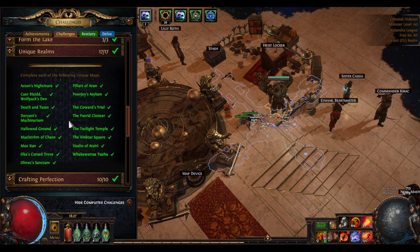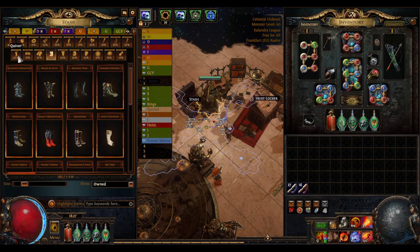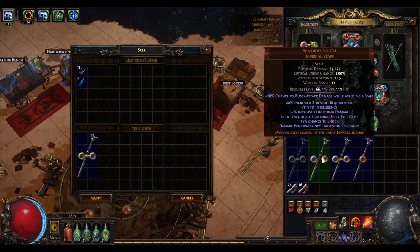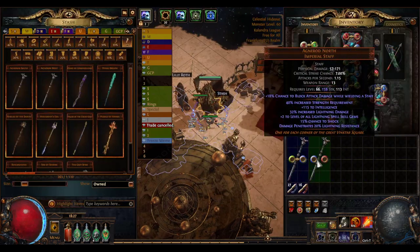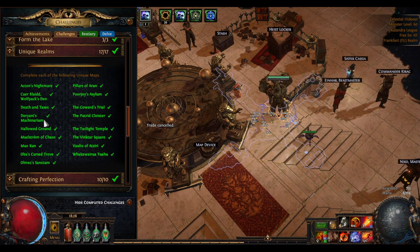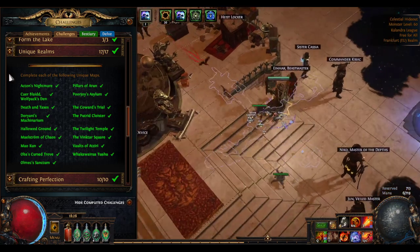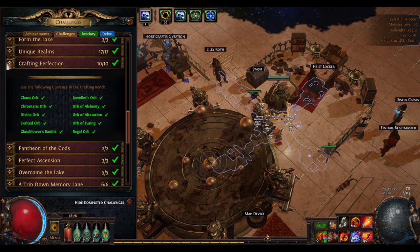Unique maps — the only hard one is Vinktar Square, which you can get by vendoring all four Agnerod's unique staffs — East, North, South, and West — and the tier is determined by the ilvl. Super easy to run. The other one not on the atlas is Doryani's Machinarium — you have to either kill a delve boss for a rare drop or buy it from trade or buy a completion slot for a few chaos.